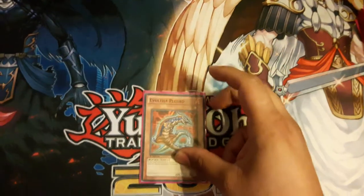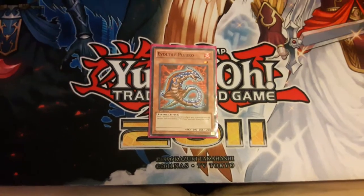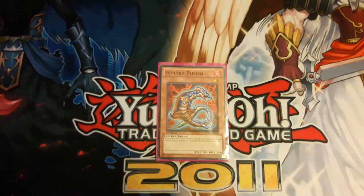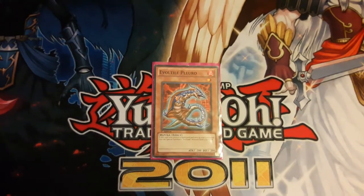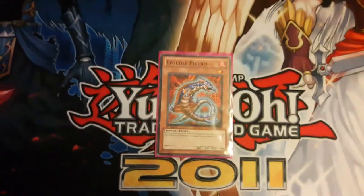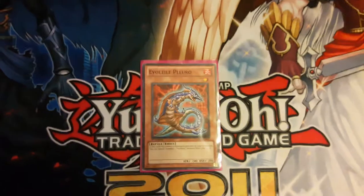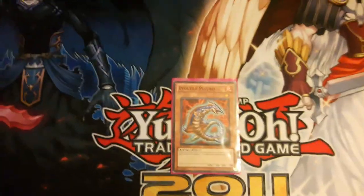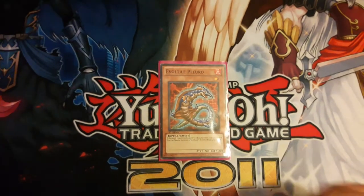Starting with our Evo-tiles, we have Evoltile Plerio — I run one of him. When he's destroyed and sent to the graveyard, you get to special summon one Evosaur from your hand, not your deck. It's borderline situational. It doesn't say destroyed by battle, so you can dark hole the field, or more realistically use Interrupted Kaiju Slumber to pop the field, trigger his effect, and bring out a card from your hand.